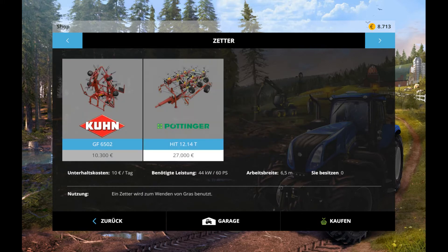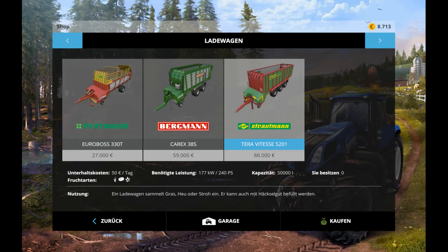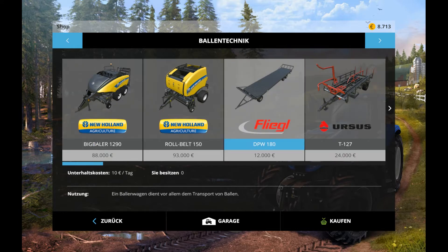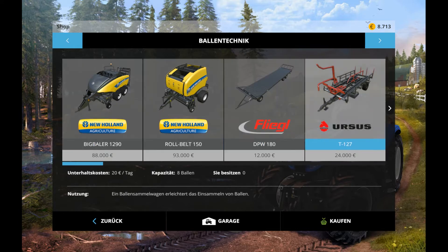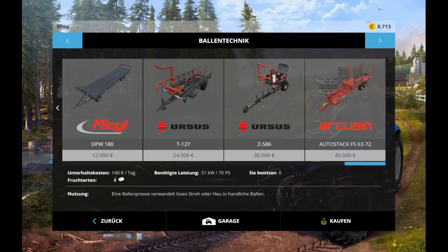Mähwerk können Gras schneiden – ja, das ist sehr schön. Was haben wir denn hier? Das ist hier der Zetter, Wenden von Gras benutzt. Das ist hier ein Schwader, wo Gras, Heu und Stroh in Bahnen ausgelegt wird – okay. Das ist wahrscheinlich hier die Aufnahme von Stroh. Transporten von Heuballen hier.